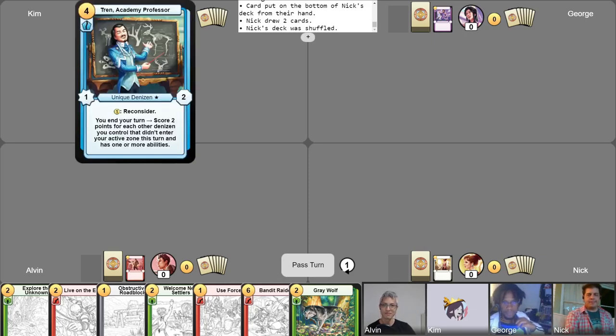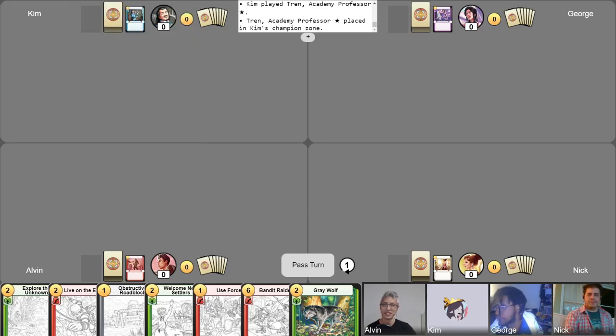I'm going to be playing a Control Brew of Tren, where I'm going to have a lot of can't effects in my deck, I'm going to have a lot of hand checks, and I'm going to be trying to slow everybody down while I rack up some value. That's perfect, I can't wait to see what you've brewed here.